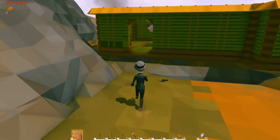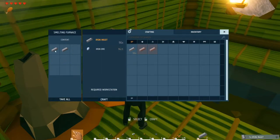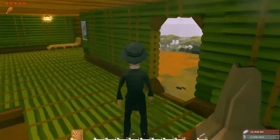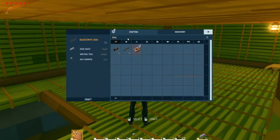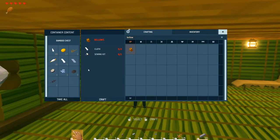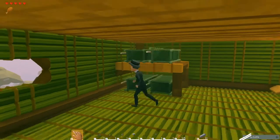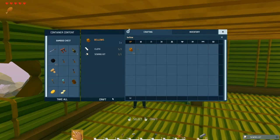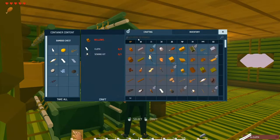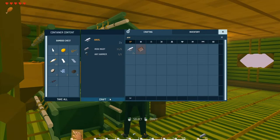Here we go, back at our base. This is why the base in the mountains was the best choice — because it's right in the middle of everything. Now, I believe to make a blacksmith's forge we need bellows and an anvil. Bellows require cloth and a sewing kit — oh, I do have cloth. And there's a sewing kit. Craft it. You can make bellows with leather as well. The sewing kit goes in here, cloth goes in the other one. There we go. Now an anvil — craft it up. Blacksmith's forge, and we've done it.